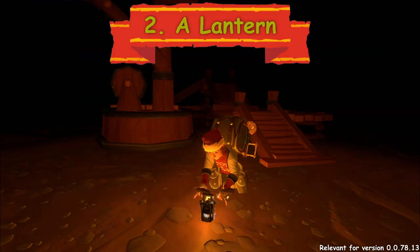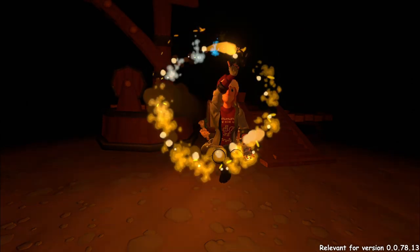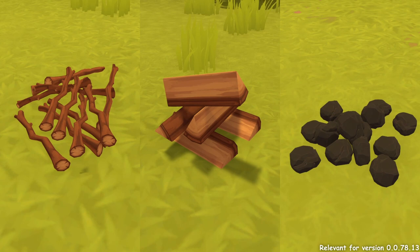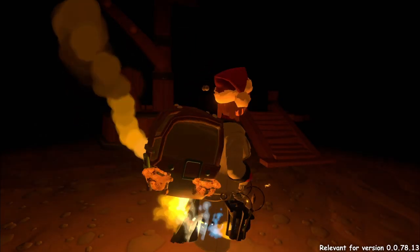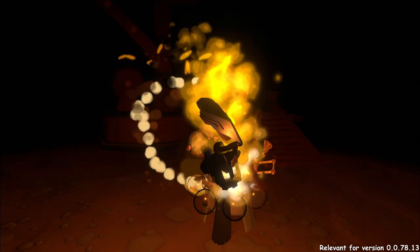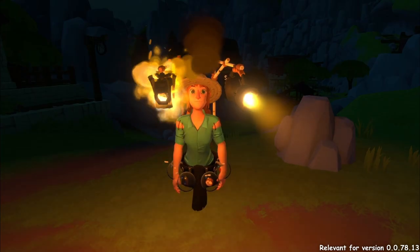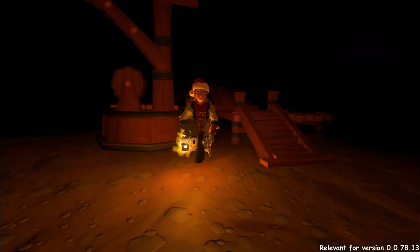A lantern. Lanterns can be found in chests or crafted in the crafting house. As fuel you can use sticks, log wedges and coal. Coal burns longer than anything else. Lanterns can be placed on your hip, on the handle of your tool, or on a lantern stand — the backpack attachment that can be made in the crafting house. Lanterns light a large area around you.